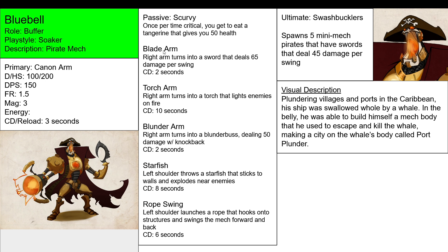All three of these change your primary attack. So no longer do you have a Cannon Arm — you have a Blade Arm. No longer Cannon Arm — you have a Torch Arm. No longer Cannon Arm — you have a Blunder Arm. And you can switch between these: Blade Arm to Torch Arm, Torch Arm back to Cannon Arm, Blade Arm back to Blunder Arm.